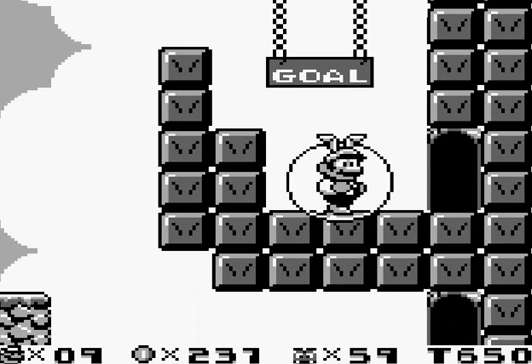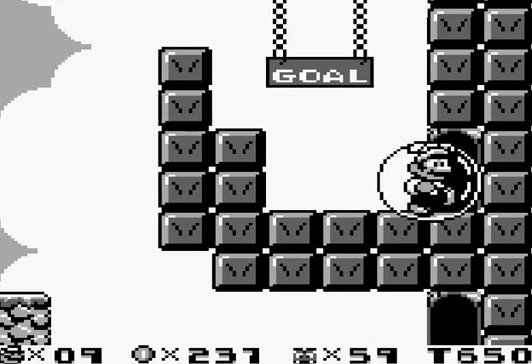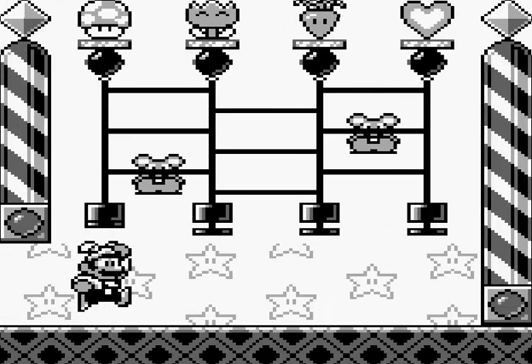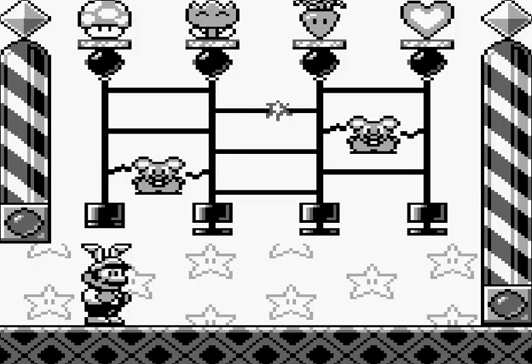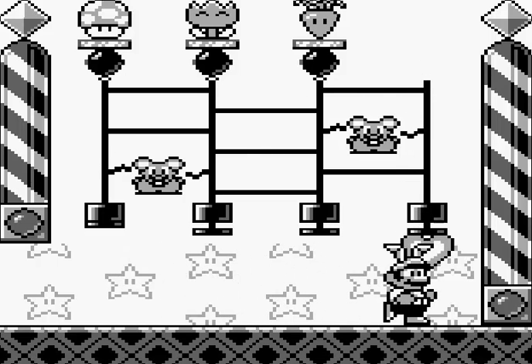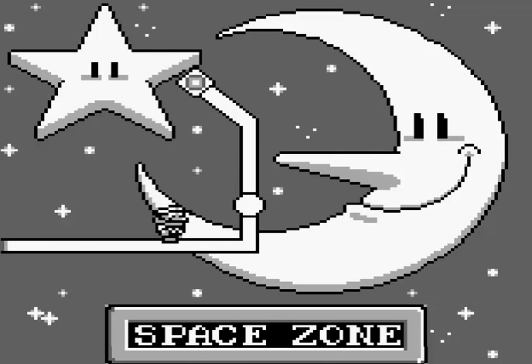There's two doors. The one below just completes the level; the one above takes you to a new zone, which I'll do quickly. This takes you to the space zones, which only has like two levels — well, three levels counting the secrets, but I'm not getting a secret.